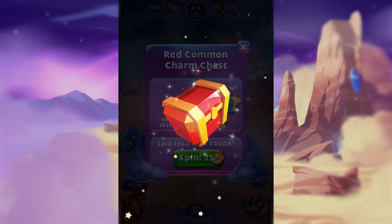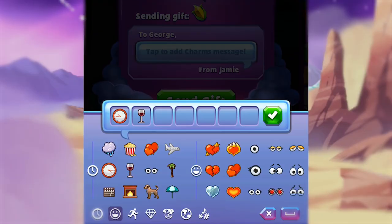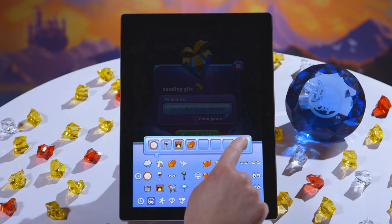Charms are one of my favorite features in Bejeweled Stars. We think of them as emoji on steroids. You can use charms to express yourself in many different ways. You collect them when you play levels or when you complete achievements, and then you can use them to send messages to your friends or express yourself.